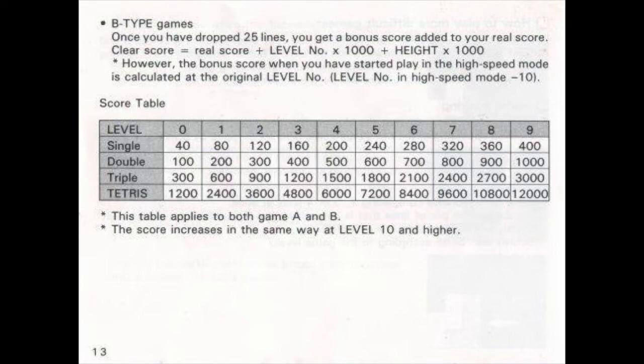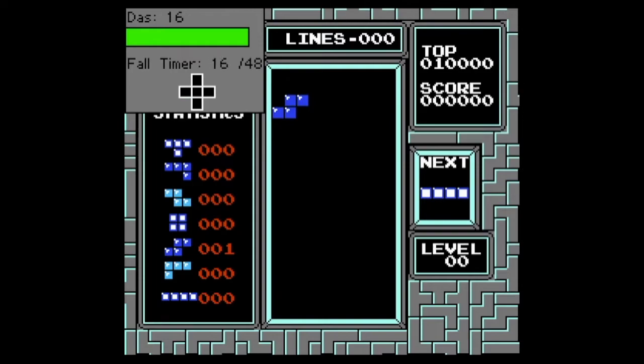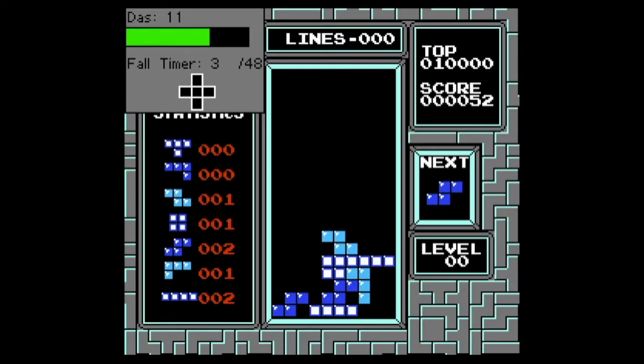To move the pieces left or right, use the left and right buttons. To rotate the piece 90 degrees clockwise, use the A button. To rotate it counterclockwise, use the B button. To make a piece fall faster, hold the down arrow — like so.